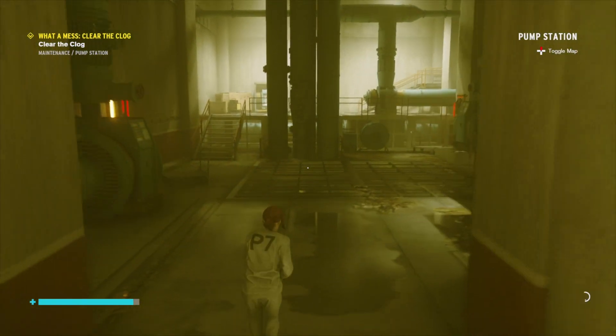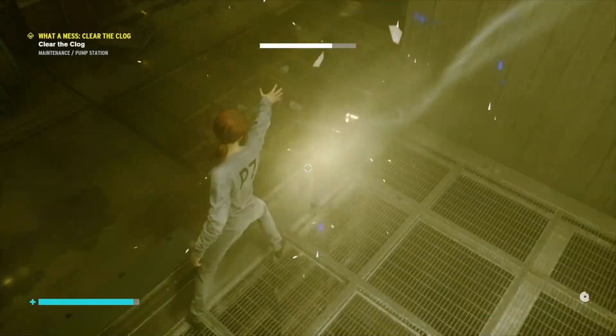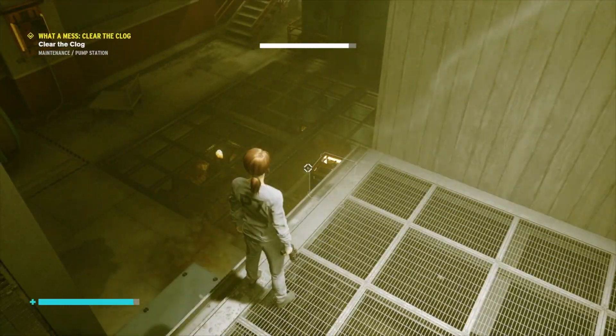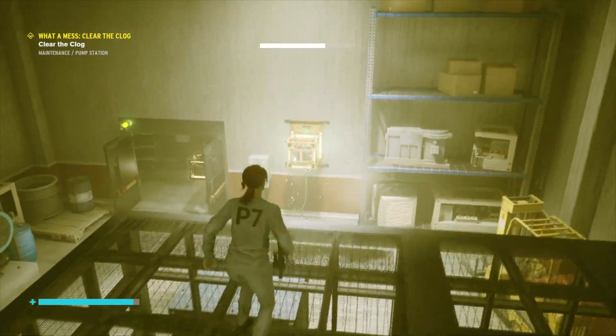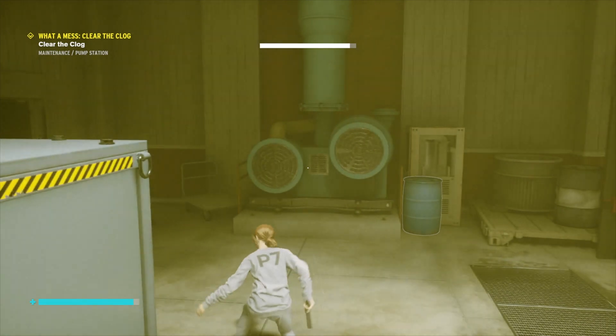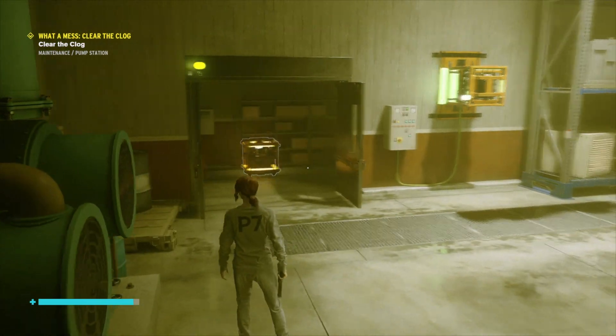That'll bring you through to this room, which is the pump station. Here in the pump station, you'll have a little bit of a puzzle to complete. What you've got to do is grab one of these power packs and throw it in there — that's the first one, and you'll find it in this room.